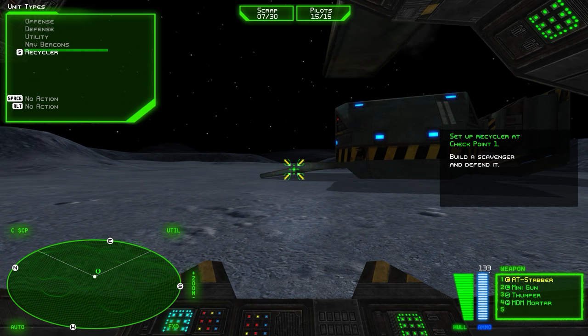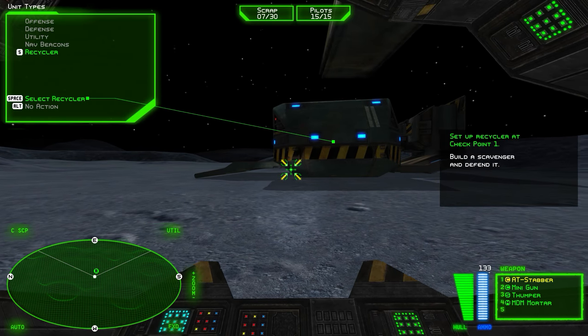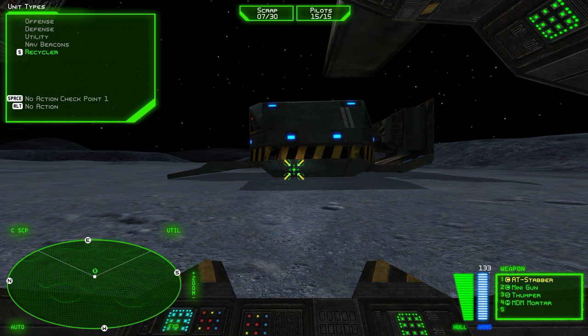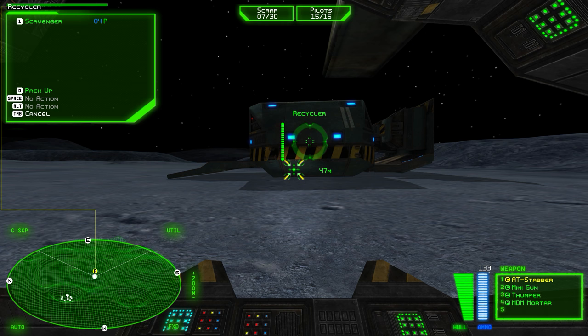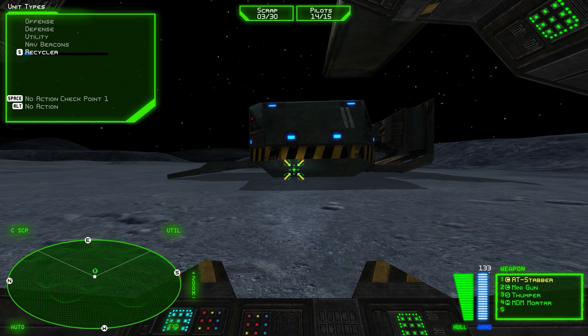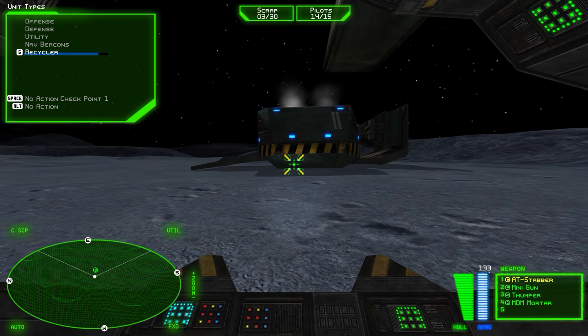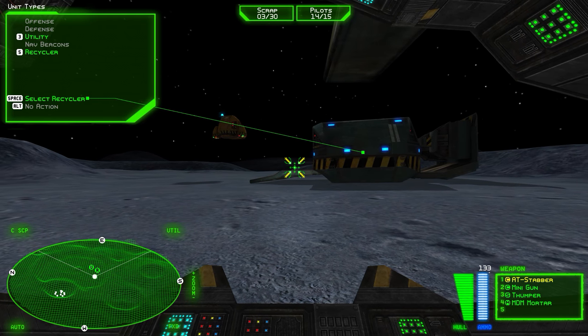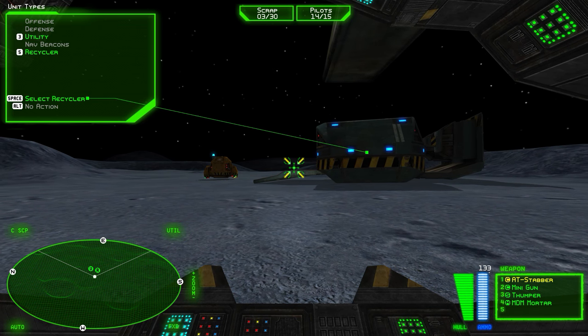Deploying. Now have the Recycler build a scavenger. Open a comm channel with the Recycler. Press the one key to have the Recycler build a scavenger. Building complete. Use the scrap display in your HUD — you'll need to keep tabs on your scrap supply in order to make smart building choices.